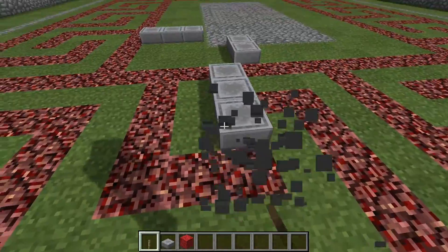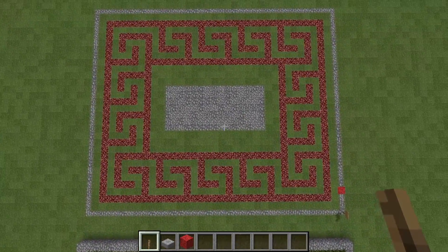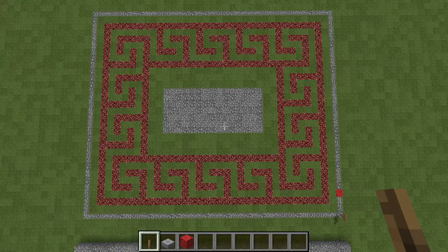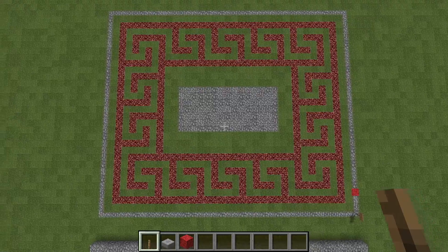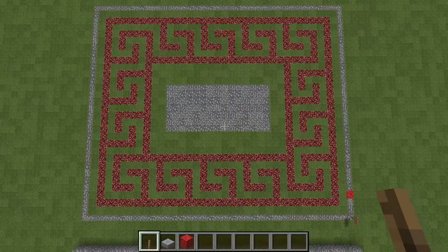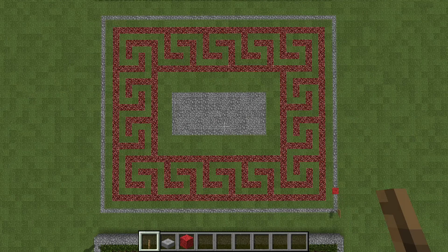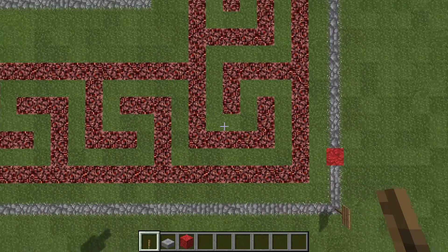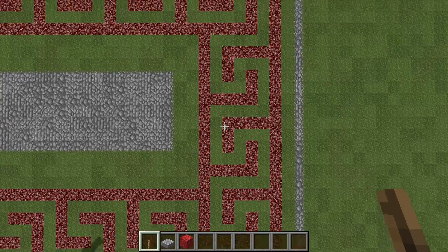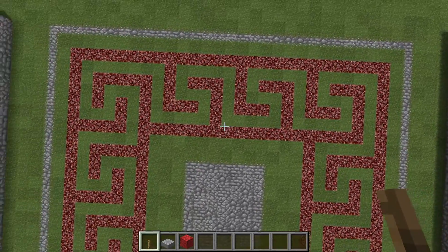Let me show you from the top down the entire pattern. The pattern here is a Greek key pattern, named because the little crooks in the pattern resemble ancient keys. The ancient Greeks would use this on all their pottery and also as a design on their clothing. You just want to incise this pattern with the netherrack — make the first rectangle, then the inner rectangle, and in between make this key pattern. It's a repeating pattern that only changes a little bit on the corners.